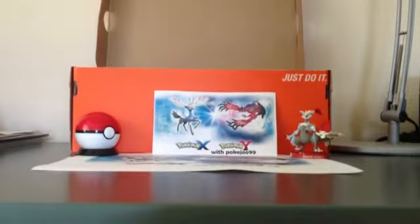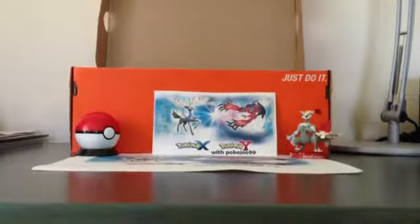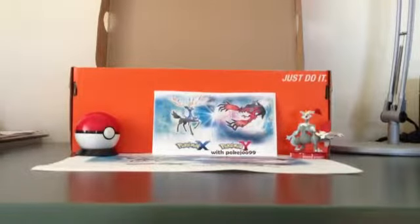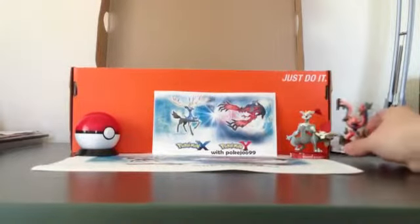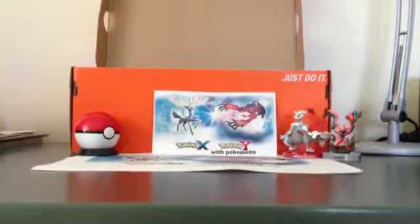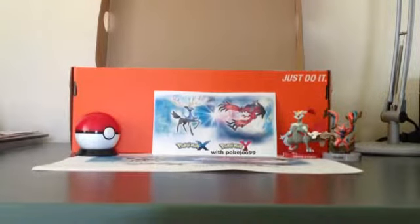Let's show you the figure first. This is the figure — Deoxys in attack form — and there's a stand for it. If you didn't know, last time I did this I was really hopeless at it. Can I do it? Oh yes, I think I got it first go! Yes, I did. That's what it looks like. It comes with a white curran — it's just really small.